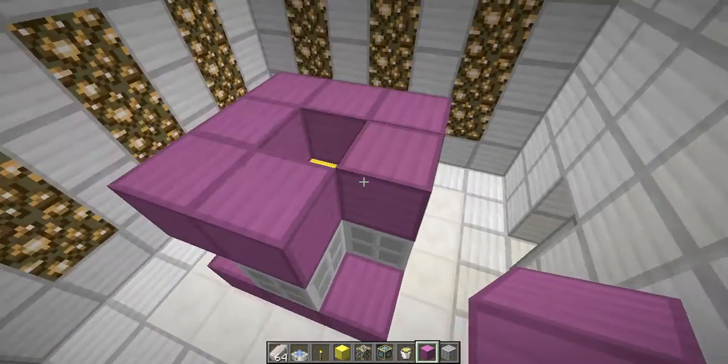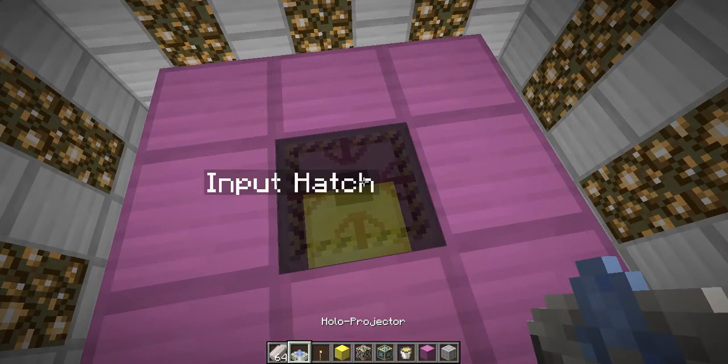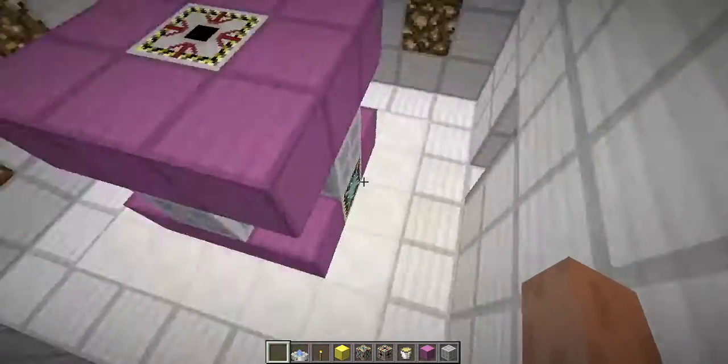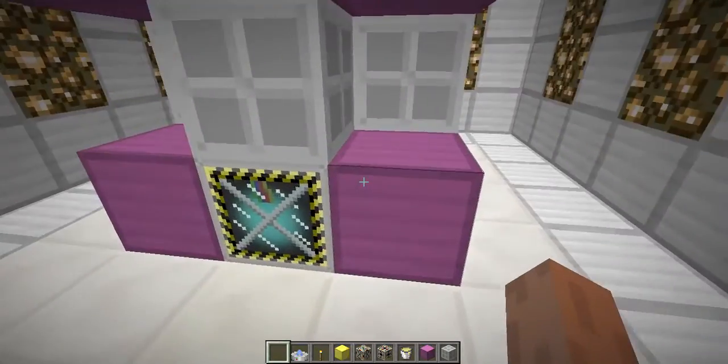The warp core is built out of titanium blocks, some machine blocks, and a... the input hatch at the top. Put fuel into the input hatch. This fuels your warp ship. You can have more than one warp core if you like, but one is really all you need.